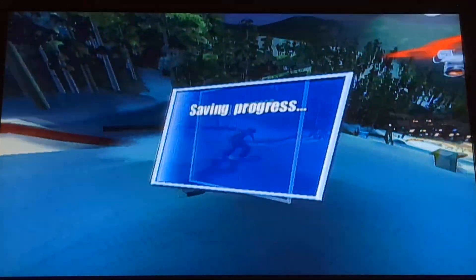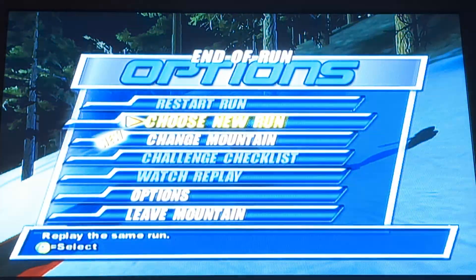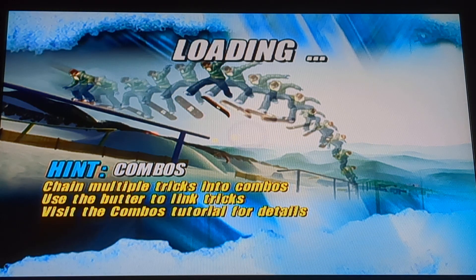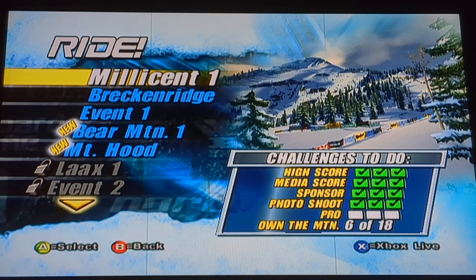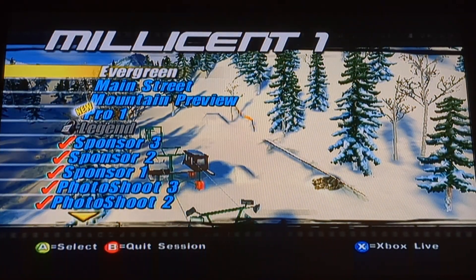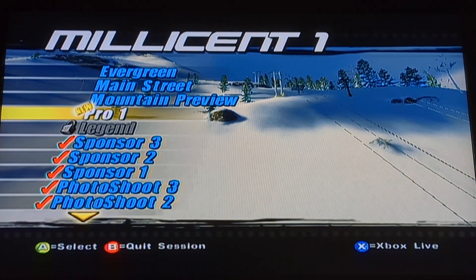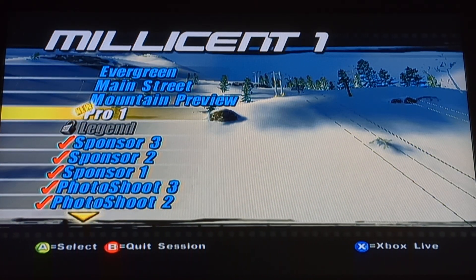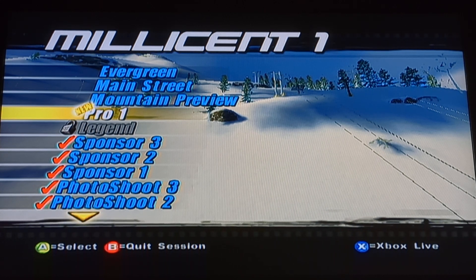We've unlocked two more levels, but we're not going to those quite yet. We're going back to complete a couple of things we haven't been able to do in Millicent One and Breckenridge. The final main challenge we need to do are the pro challenges, where you follow a real-life professional snowboarder down the mountain and try to do better than them.